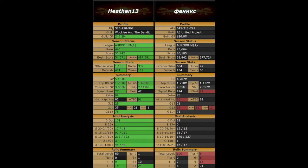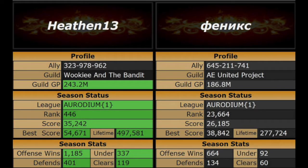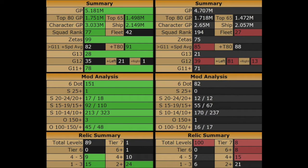Looking at the hotspot you can see I have almost all of the green on my side. Zooming in you can see all of the stats lean in my favor. When we compare our rosters I do have a 400,000 GP advantage. I also have a higher top 80 and top 65 GP.